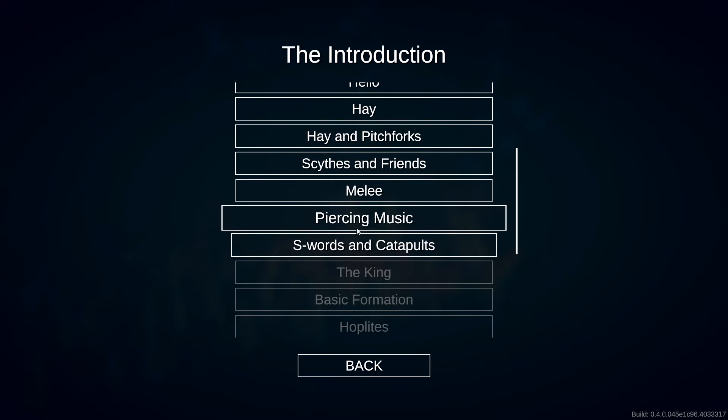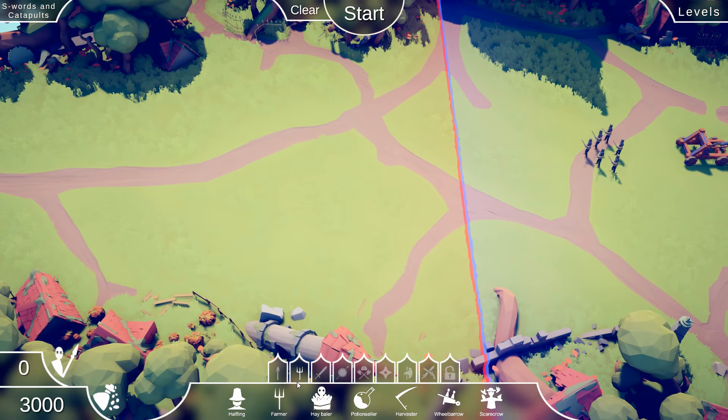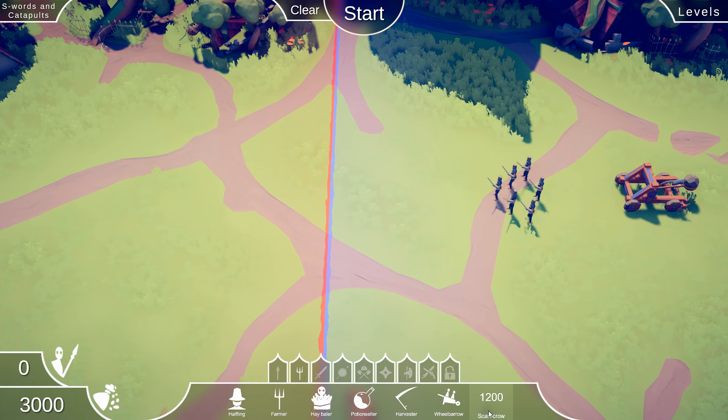Let's play some more Totally Accurate Battle Simulator. I'm glad you're here with me. We are on campaign — introduction, swords and catapults. Last time I had a lot of fun. So we have once again the swordsmen and a catapult. Very good. We have the farmer tab still left, and I haven't tried a scarecrow yet.